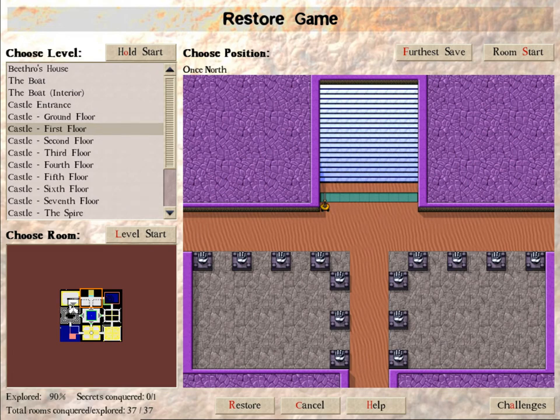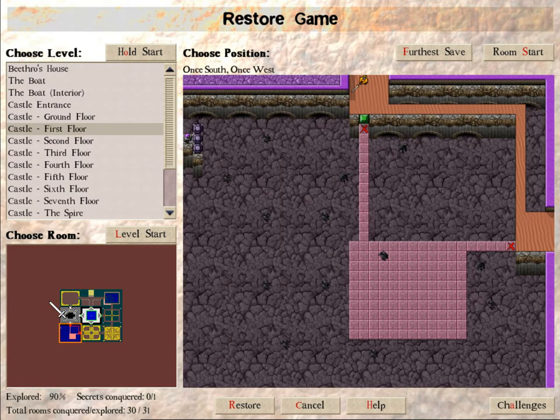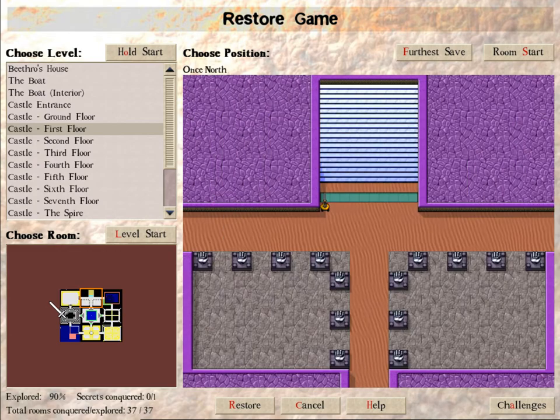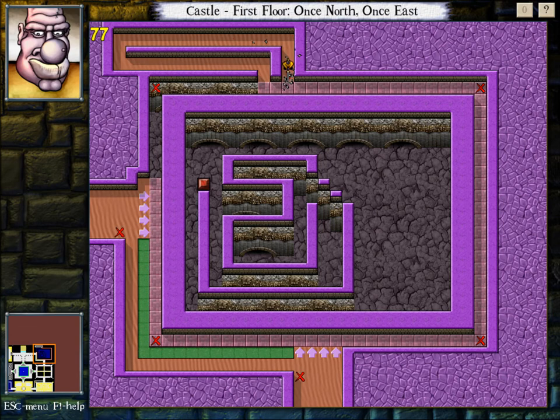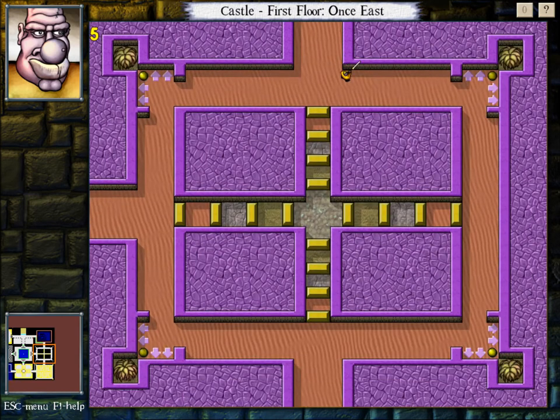Secret time over here. Where could something be? Keep a close eye for anything — probably not in here, it doesn't look like there's much here. I think I saw something here. Let's go over here and hug the wall — that'll tell us everything we need to know. It might. It did. Did it? It didn't tell me anything.